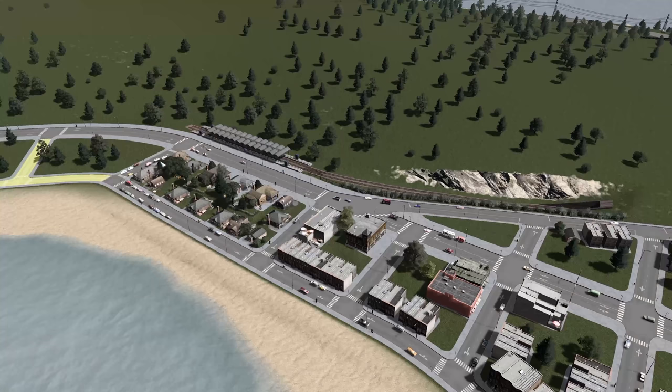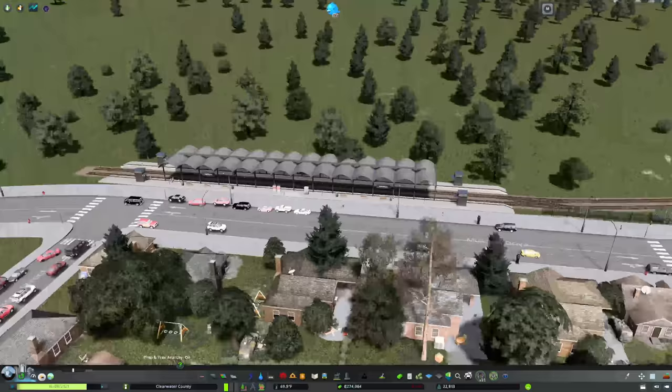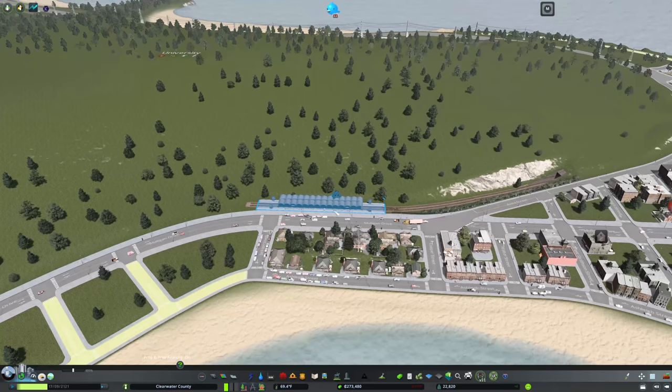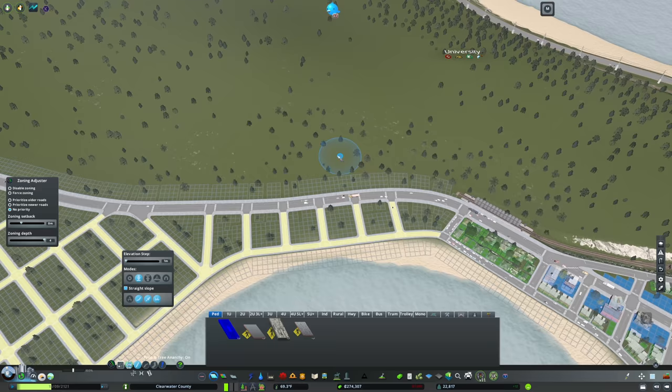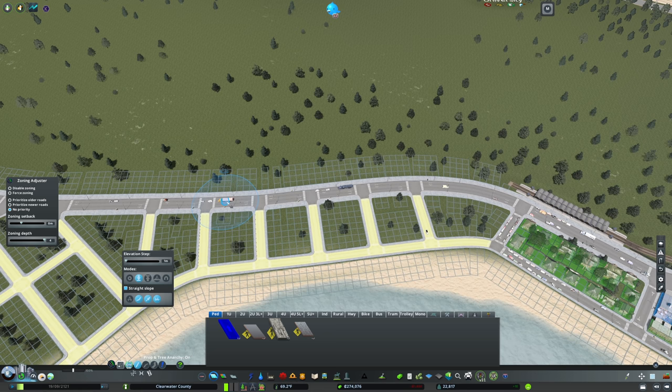There are a few things I want to mention that were brought up in the comments to the previous video. This train station on the side of an arterial - not a great look, and I agree. So what we're going to do is move this. One of the reasons we're going to move this is we're doing this kind of loop-de-loop thing that we shouldn't be doing. So what we're going to do is add in a little place where we can have some parking.